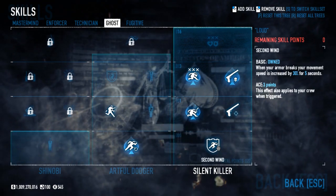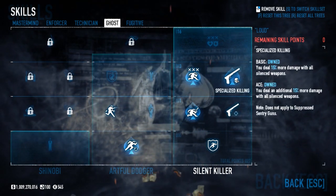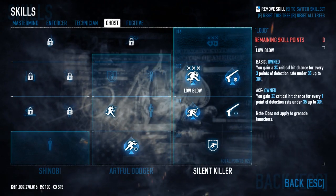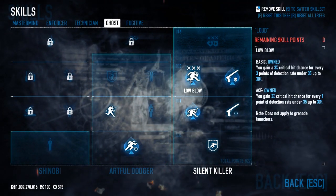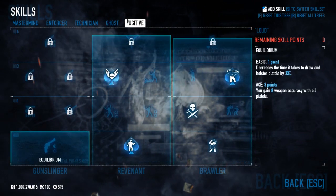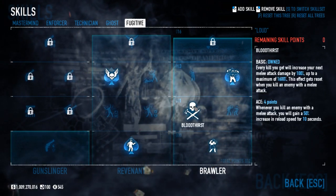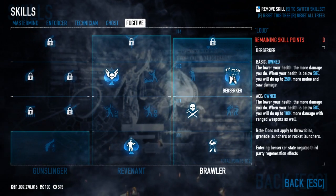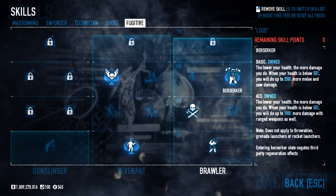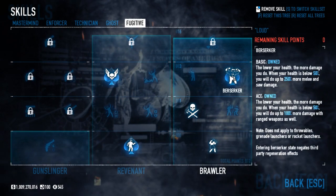In Ghost, we got Docking Cover aced as usual, Parkour basic as usual, Second Wind basic, Optical Illusion aced, Professional basic, and Specialized Killing — 30% more damage with silenced weapons, and both weapons are silenced. Instead of Low Blow basic, we now have Low Blow aced, because our detection is high enough that we needed the aced version to get the 30% crit chance. In Fugitive: Nine Lives aced, Swan Song aced, Martial Arts basic, Bloodthirst basic.